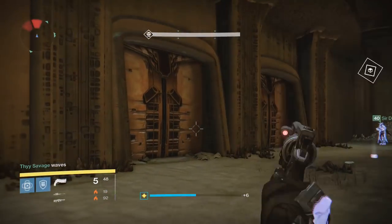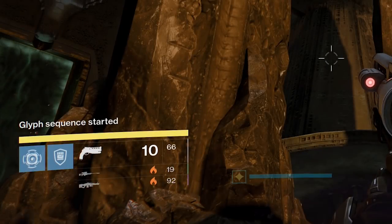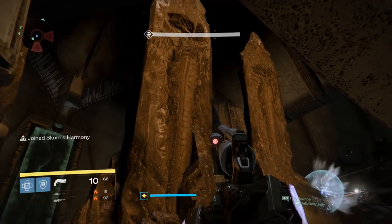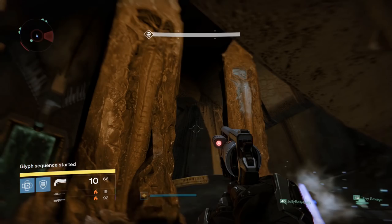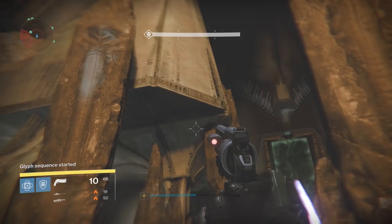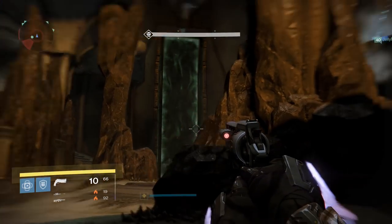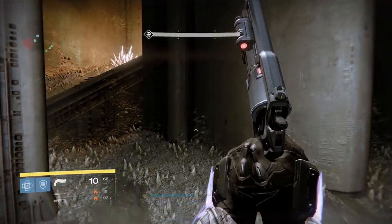For the start of each round, you'll have to clear a few waves of ads until a yellow bar knight spawns on each side. Once each knight has been killed, you will see the notification that the glyph sequence has started. The glyph sequence shows the plates which you'll need to hold as well as the order to jump on them. The sequence is displayed on the back of these tall stone tablets. In this instance we need the plate on the left first — I say left because that's how the team sees it since they're facing the opposite direction. The left player jumps on, and after a second the next position will be shown; in this case it's the right side, which means the middle plate will be last.